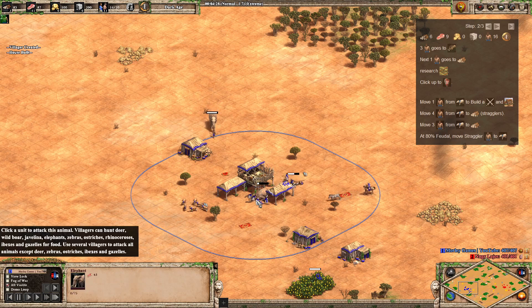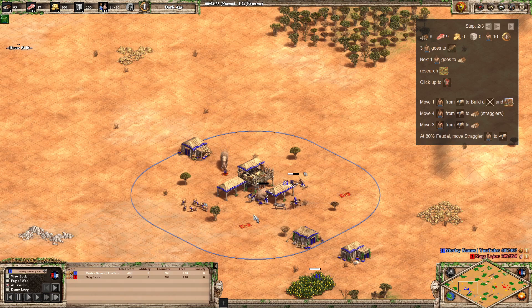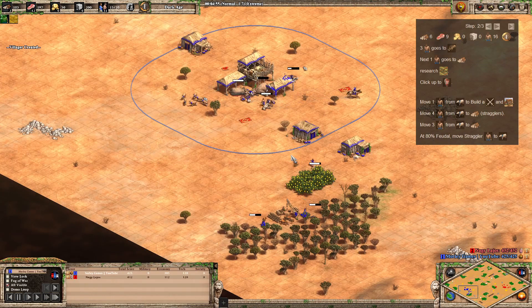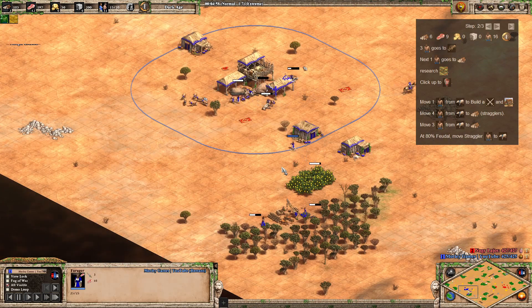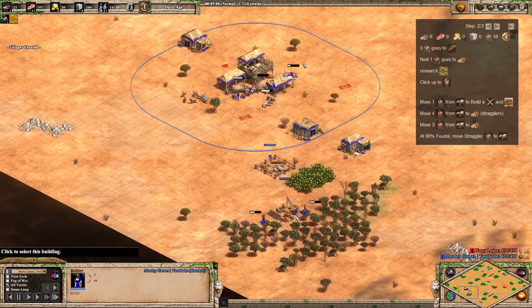Just two more villagers to come out on boar and then we're good to go for our final villager. Final boar in, final deer in, and we can do some scouting now. Once we've got 100 wood we can drop that mill. Our final villager is going to go over to the wood line — we're going to have three on wood, everything else on food.